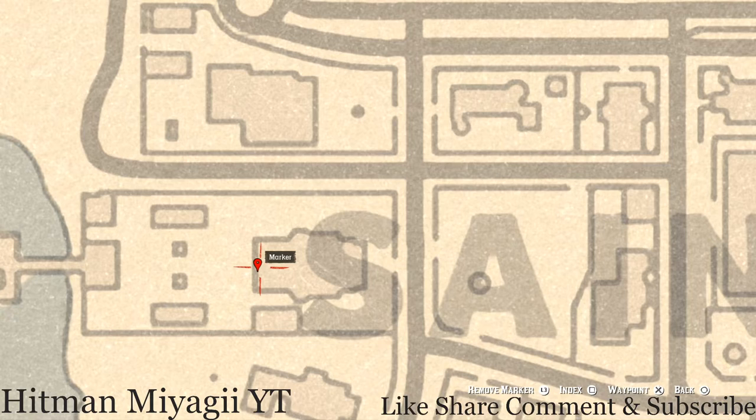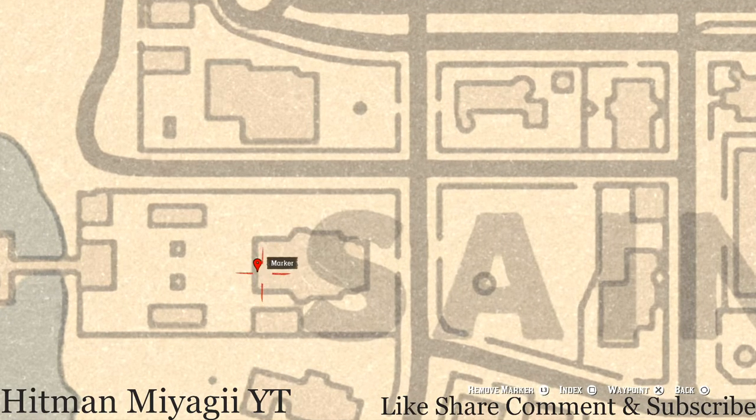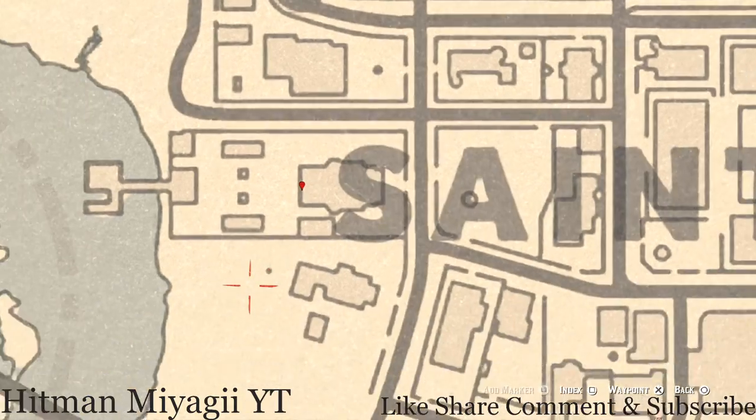Let's go over here by the Essence Saint area. Right here at this location, at this mansion, on the back porch or deck there is a couch, and on that couch you guys will see an ebony hairbrush. Simply grab it off and keep it pushing.